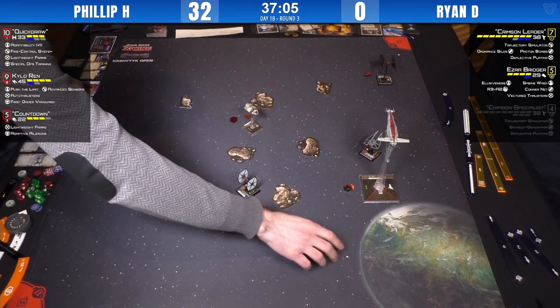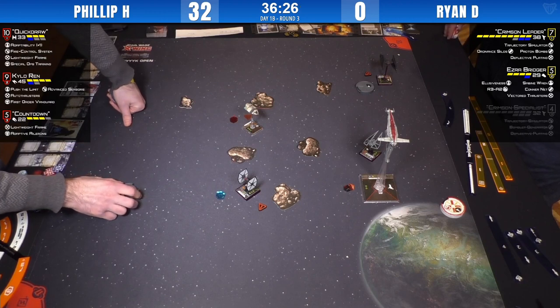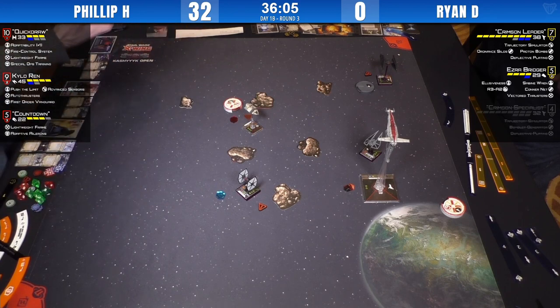Countdown is free to come in on Ezra. Ezra has a Conner Net, so if he were to clear his stress he could drop it, but he'd have to be sure about Quickdraw's maneuver. Quickdraw is stressed so she'll do a one-straight, two-straight, or one-bank — whichever clears stress. Countdown is going to whip around and start shooting at Ezra. Hello to Timbo — we've got famous X-Wing caster here, rebel bomber. Crimson Specialist is gone now.